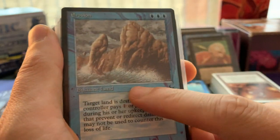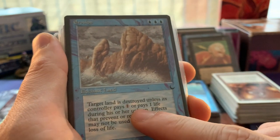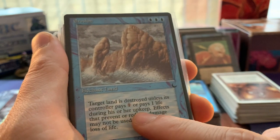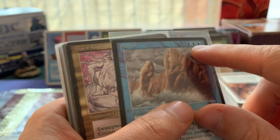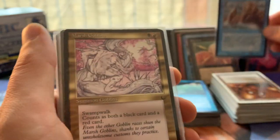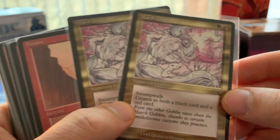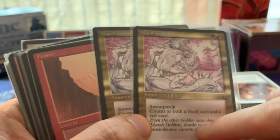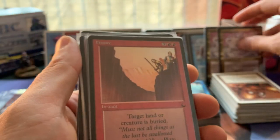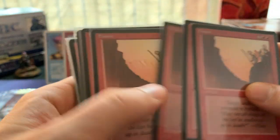Erosion: three blue, enchant land - target land is destroyed unless its controller pays one or pays one life during his or her upkeep. If it was one blue, okay, but three blue to cast it's insane. Marsh Goblins - two Marsh Goblins from The Dark, Swampwalk, 1/1 - one of the first gold cards in the game of Magic. Then we've got Fishers - another Fisher, more Fishers - wow, five Fishers! I can start destroying a lot of lands.